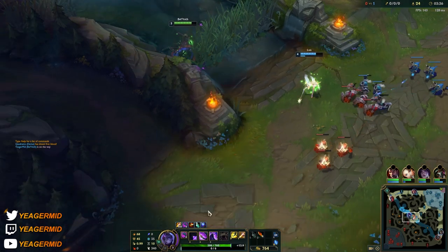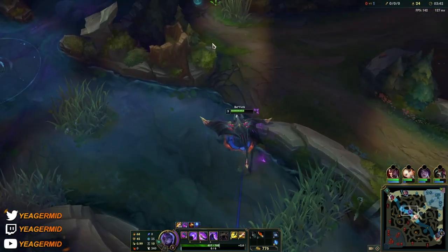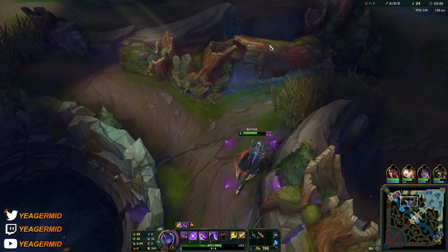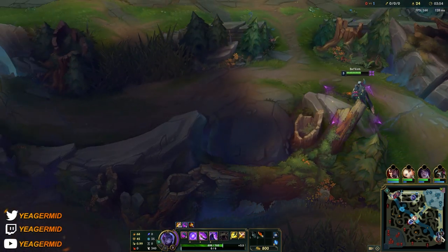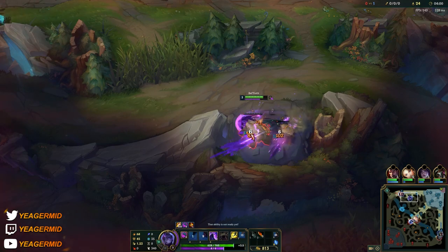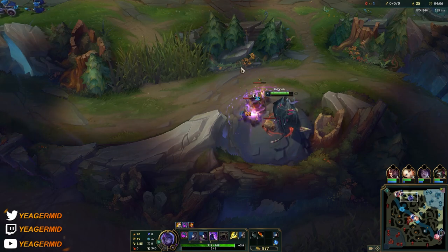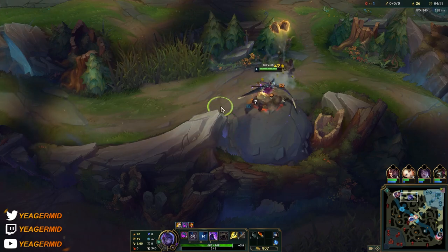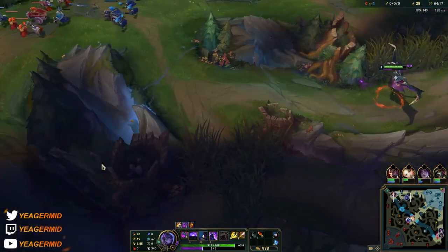When you want to gank, your W is going to reset the Q in that direction. You want to Q in first, then press W, because then that Q is going to be ready again. Also, you cannot dash over walls with your Q — that only works when you're transformed. So when you get level 6 and pick up an ultimate stack and transform, that's when you can do it. No ganking available, so we'll just go ahead and farm. Remember it's W max on the AP version. You always want to start with your Q no matter which build you're going for, otherwise it's a nightmare clearing the camp.